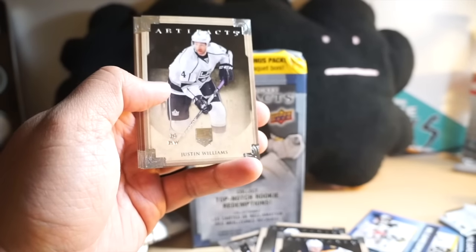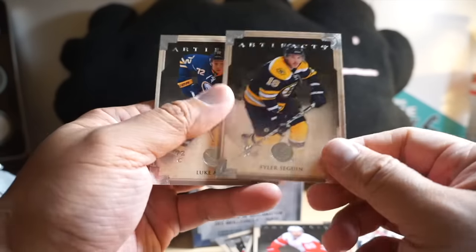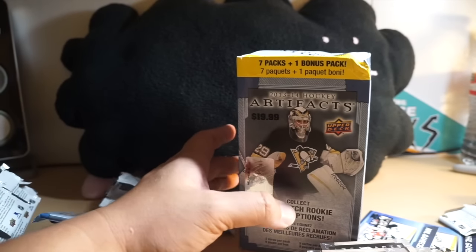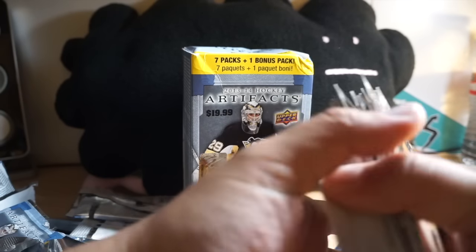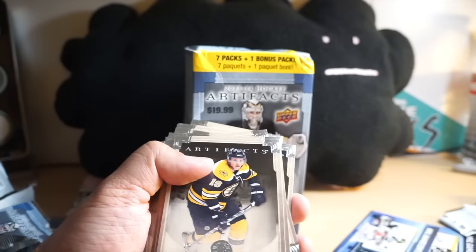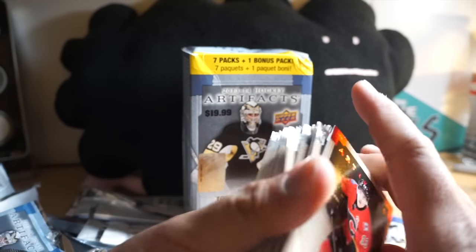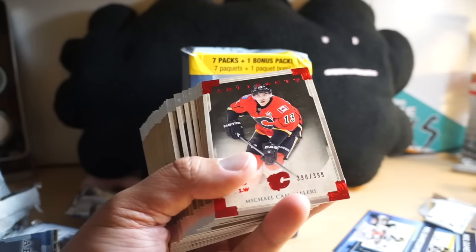Nathan Horton, Justin Williams, Nick Kronwall, Tyler Seguin, and Luke Adam — guess not. So for $19.99 original price, you get this huge stack of Artifacts base cards, and to top it off a red parallel numbered 390 out of 399. There you have it — thanks for watching guys, I'll see you next time.